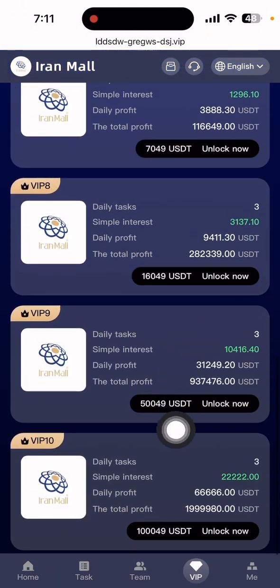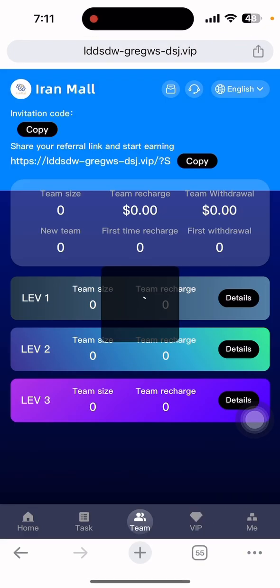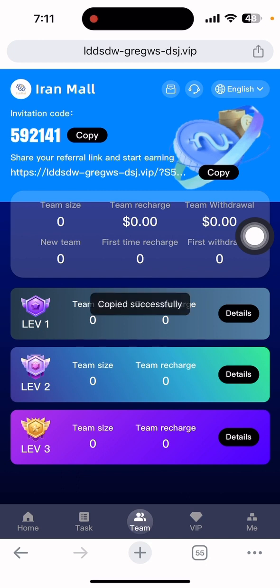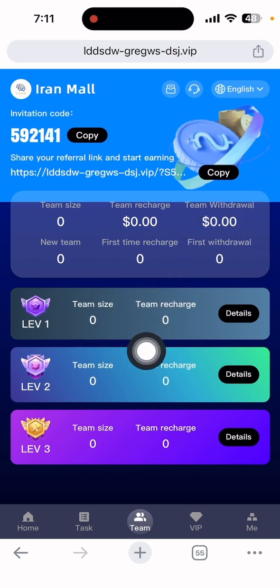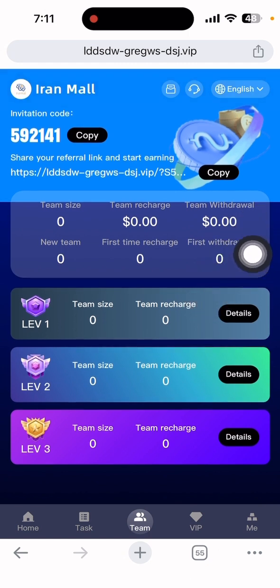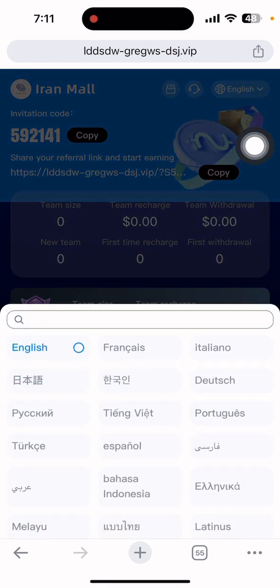If you want to earn free income on this site, go to the Team section. You can copy your invitation link there. Just copy the link and share it on all your social media. You can enjoy a three-level commission easily on this site — team search, team research, and team details are all provided. You can also change the language — options include English, French, Italian, Chinese, and Portuguese.